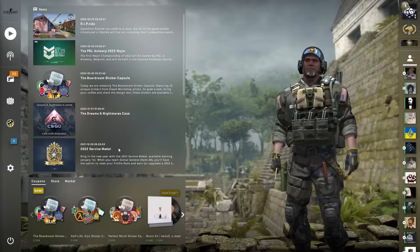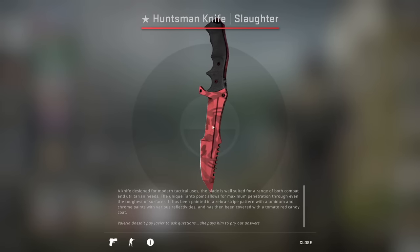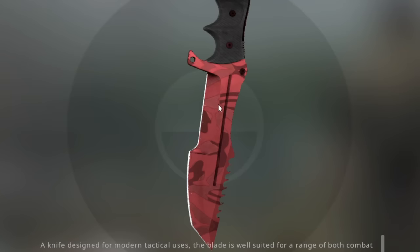Moving on, there are some patterns which are a bit hard to see depending on what sort of settings you're playing your game on. Because skins look nicer, I play with high shaders and high effects, and you can see there's different colors here on the slaughter — this more pink one and this deep, dark red.